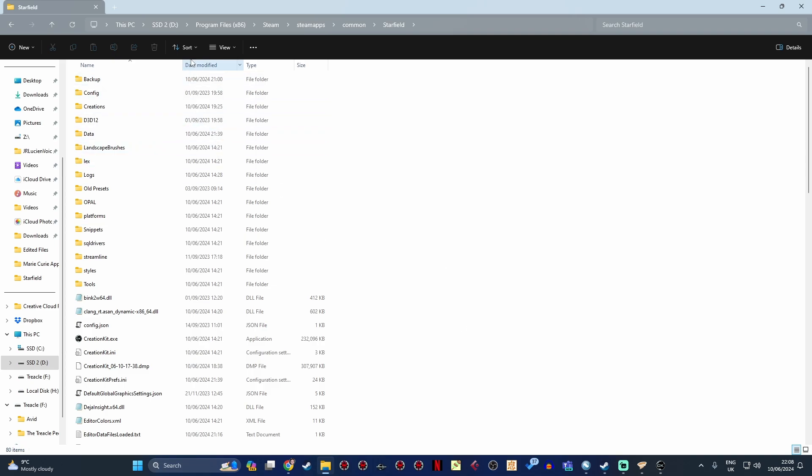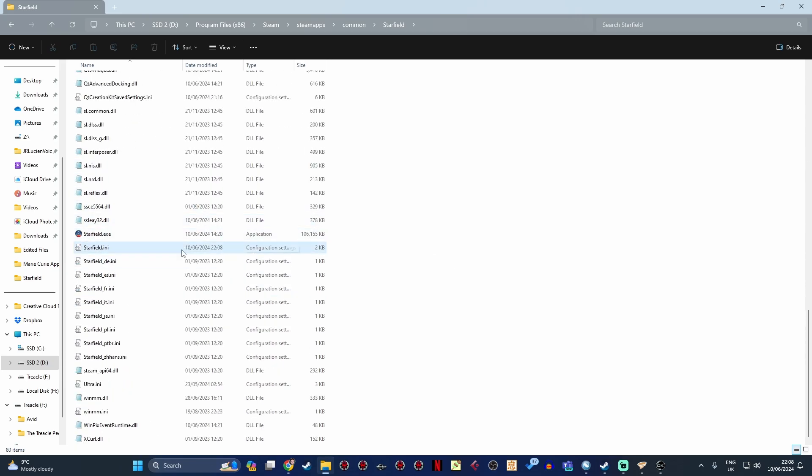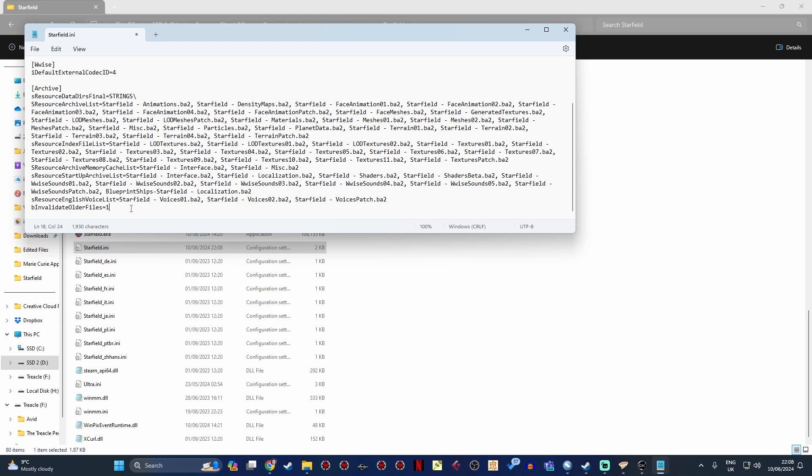Now, the game won't recognise any of the loose files you create during the modding process unless you make a tweak to starfield.ini. For me, that's under Program Files x86 > Steam > steamapps > common > Starfield, and you can scroll down and find starfield.ini. Open that up, and down at the bottom under archive, you're going to want to paste this: bInvalidateOlderFiles=1. If you add that, the game will now load loose files.